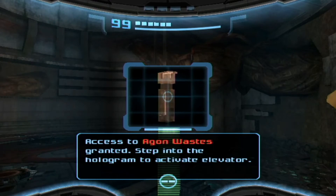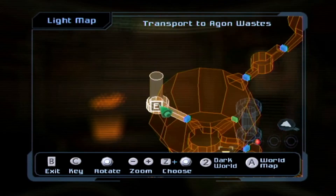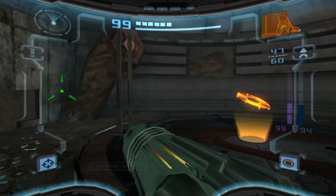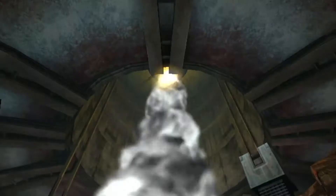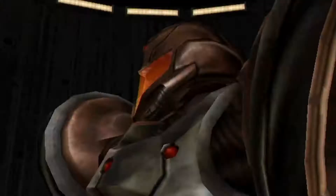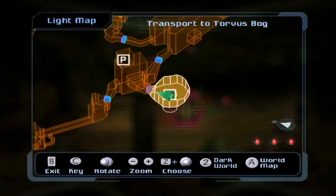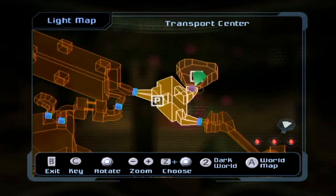Access to Agon Wastes! This goes back to Agon Wastes. We're probably supposed to take this later but I'm gonna see where it takes me. Back to Agon Wastes. Where am I on the map? Okay, so this is that portal, and there's that purple door.